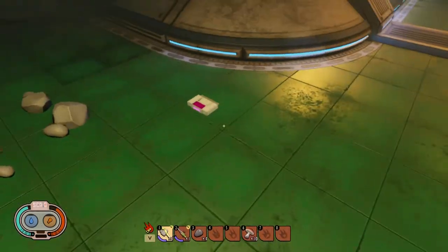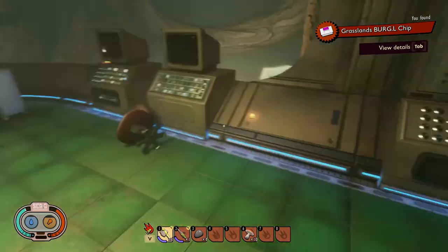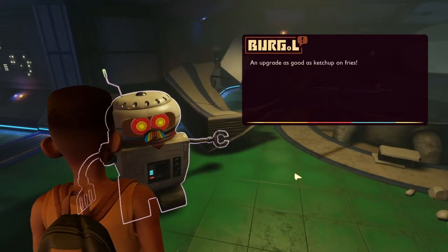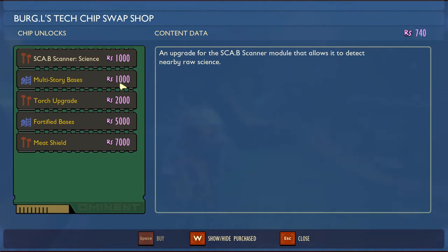We're going to find the research card — it's over here, either this card or the one over here. I believe it's over here. Anyway, we got this chip and we're going to put that into Burgle right now. Yes — and I think that's it. That's how we get the shop.